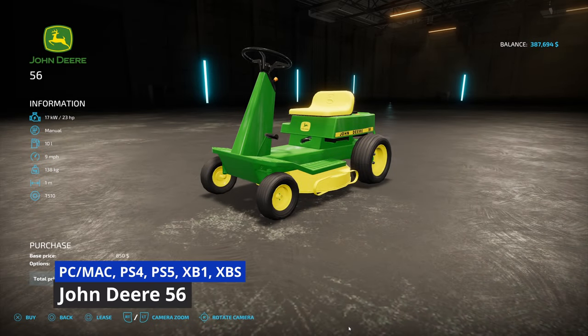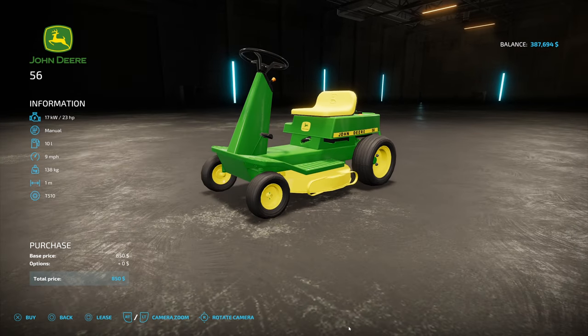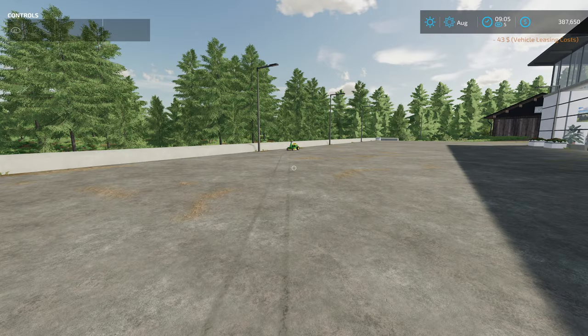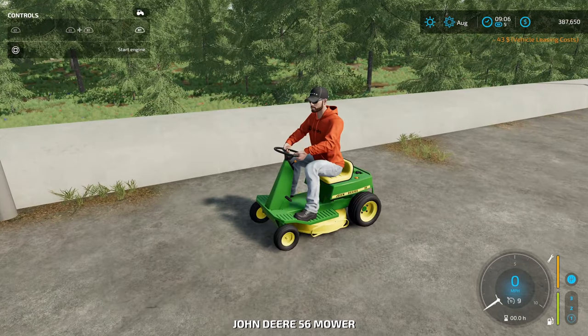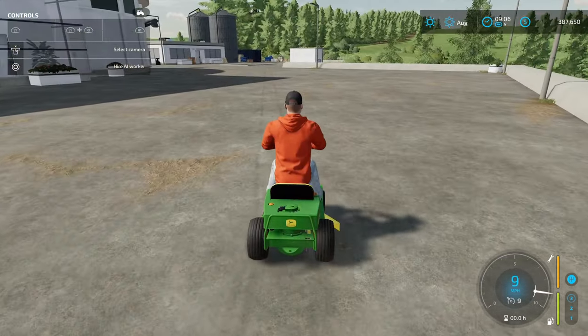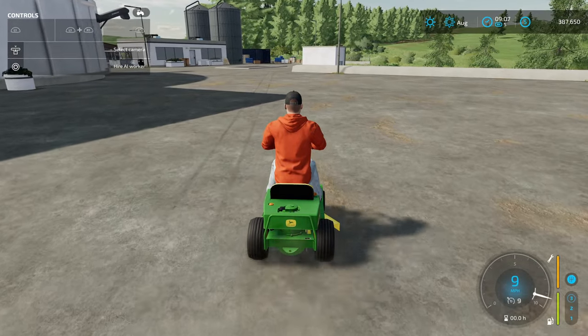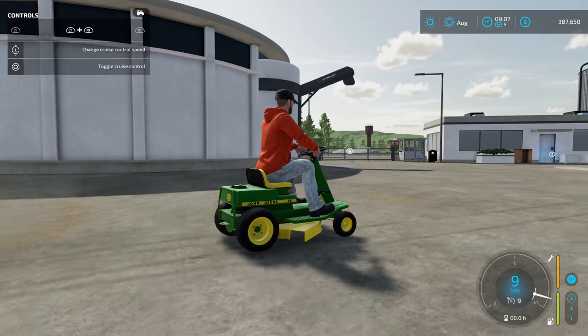Next, we're not done with Slush Modding. His next one is the John Deere 56 from Slush Modding — 3.31 megabytes, all-platform mod. The John Deere 56 lawnmower is small but very efficient for your farm. It has 23 horsepower, manual transmission, 10 liters of fuel, nine miles per hour, 138 kilograms, one working meter, and it is $850. There are no options on this one. That's a very, very small lawnmower. Top speed is nine miles an hour, so let's go ahead and cut some grass.